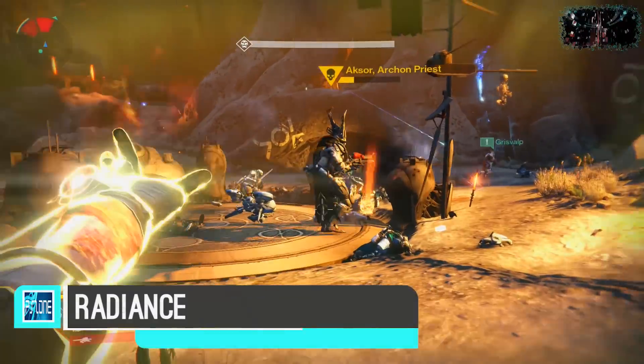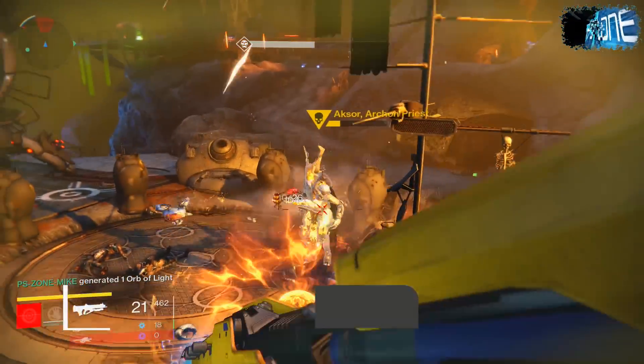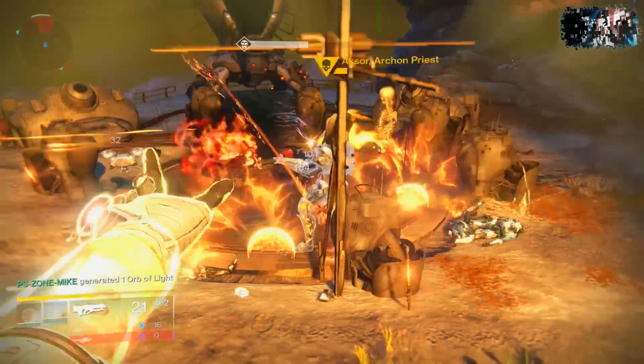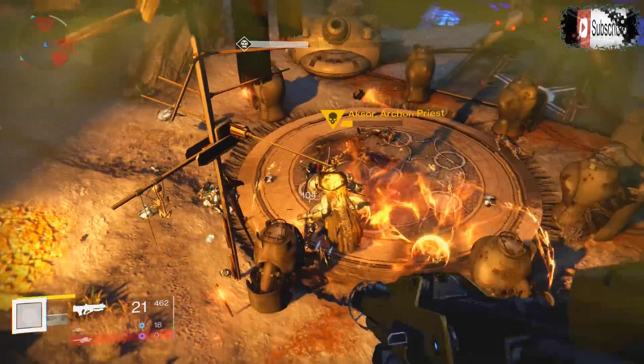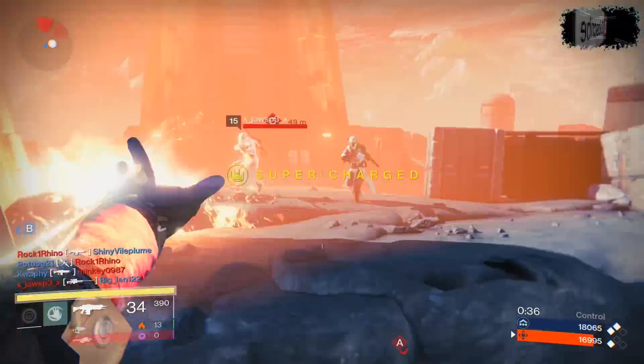The Sunsinger super is called Radiance, and what it does is massively decrease the cooldowns of all your abilities. This can allow you to string together loads of different attacks, and it does also seem to increase the damage as well. You'll see that Scorch basically turns into a one-hit kill in PvP.